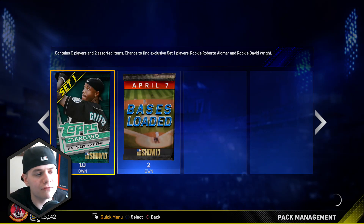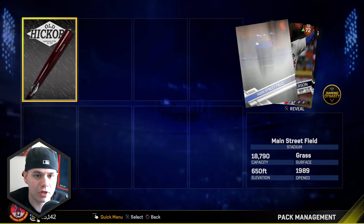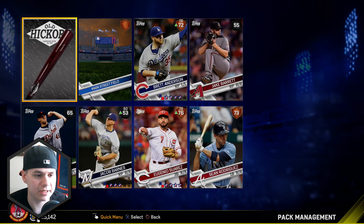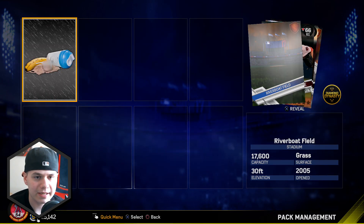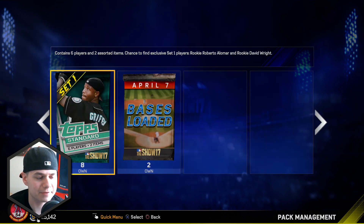Now we're going to go ahead and do five of these set one standard packs. Hopefully we can get one of those rookie David Wrights or Roberto Alomars in there. Not in this one, only got bronze. We got Sean Rodriguez, Brett Anderson. Let me know what you guys think of the pack opening in the comments. Do you guys think you're going to spend your stubs on these packs? They are 4,000 stubs but you can't buy more than four.